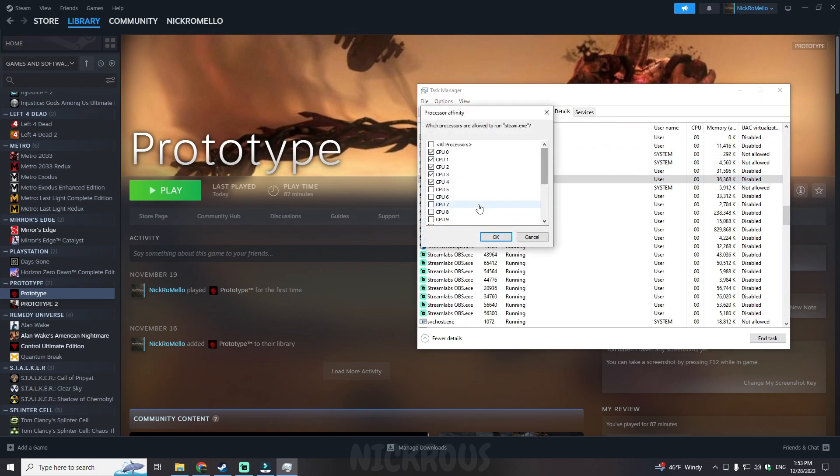Step 1: Go to the Task Manager, then Details, find the Steam application and disable all the threads except 5 of them. This will allow us to avoid multithreading, which is the major problem with both games leading to a crash and not being able to launch.